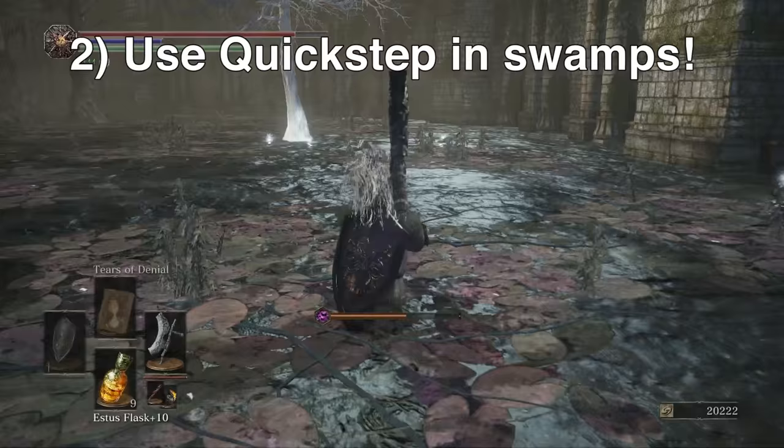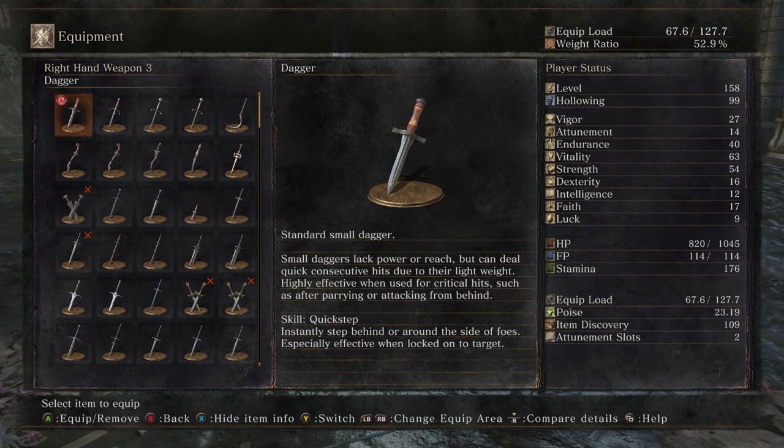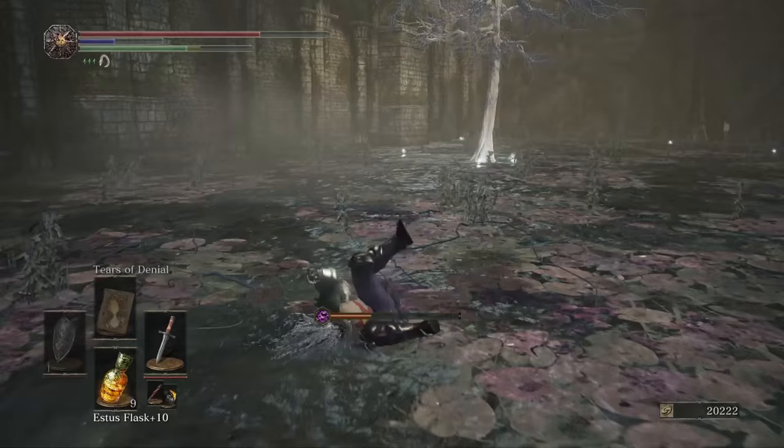Number two: using quick step is an amazing way to sprint through deep swamps. In these deep swamps, when you walk super slow, rolling isn't great because they make you fat roll. But if you equip any weapon that has the quick step skill, you can spam the skill as much as you want to quickly get through the swamp. The quick step skill uses FP, the blue bar, and even when the FP is at zero, you can still use the quick step skill to skim right through all the deep water.